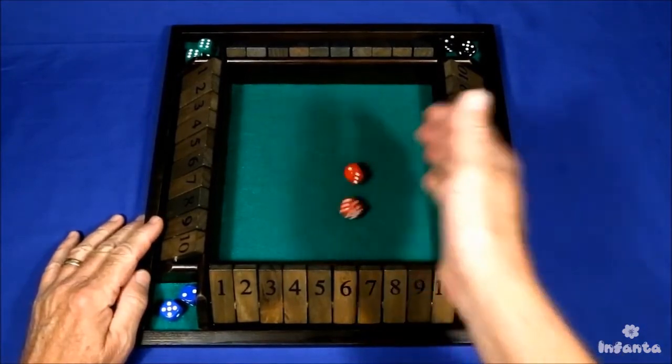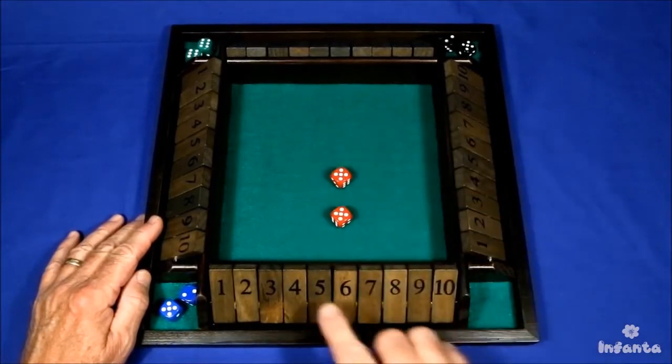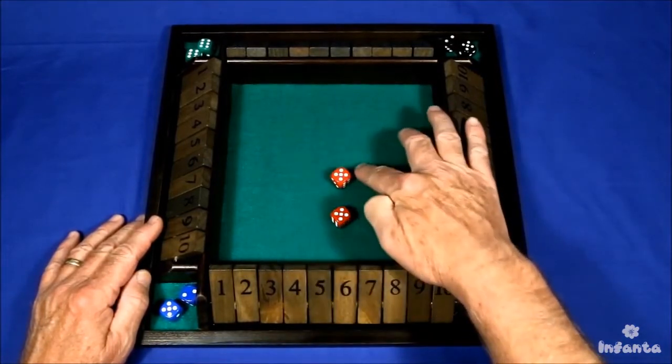To play, you roll the dice, total them up, and then turn tiles over that match that total number.